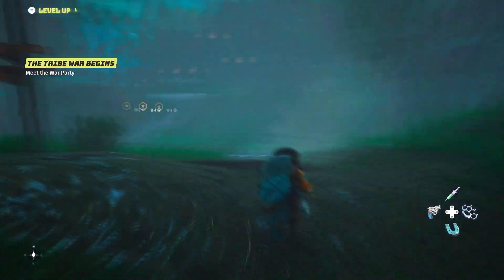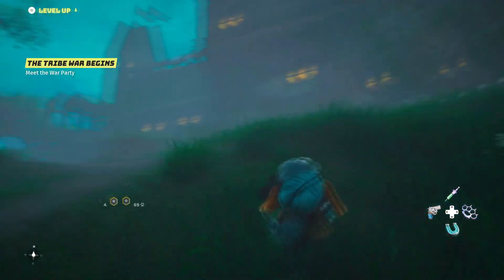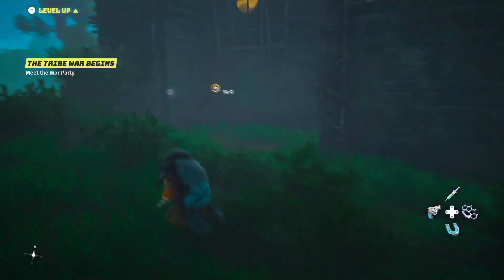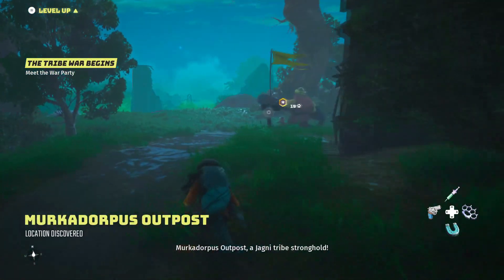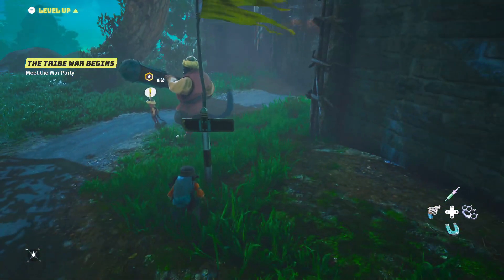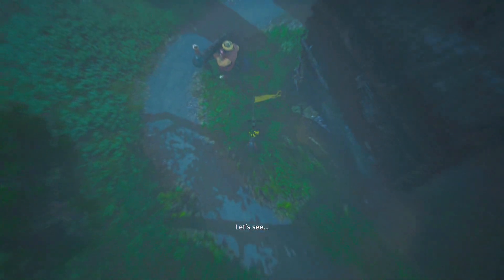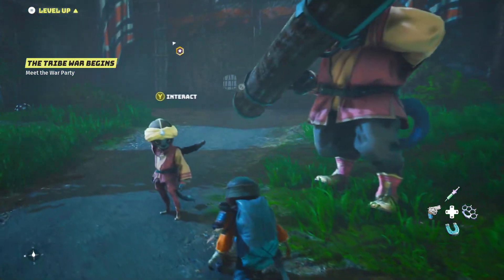Don't want no answers. Oh, it's a cool house. Any military party inside? Any outpost arsenals? Mercadorpa's outpost - a Jagni tribe stronghold. I see. Let me just go real quick next to you guys. You don't mind, right? Perfect. So hey, let me in. It's me.